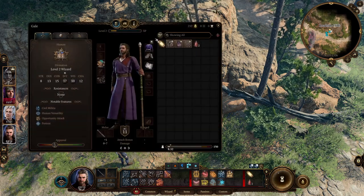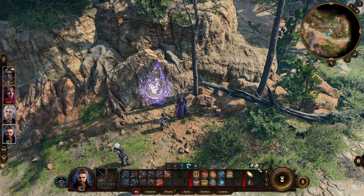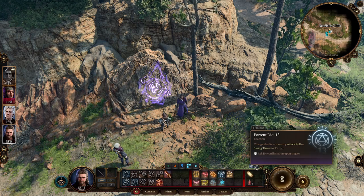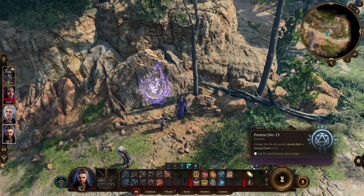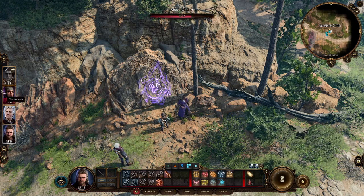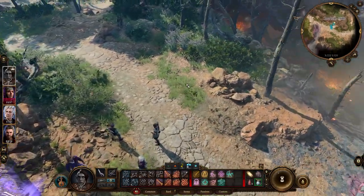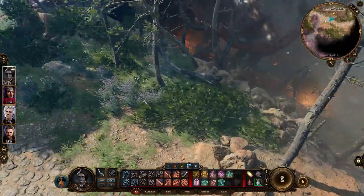So how do we use these portent dice? She has two — one is a 13, one is a four. Change the die for something nearby — this could even be for somebody else. That actually is super nice. Have we been down this way? We actually haven't been all the way down here, so let's come back.